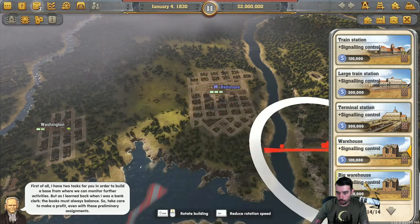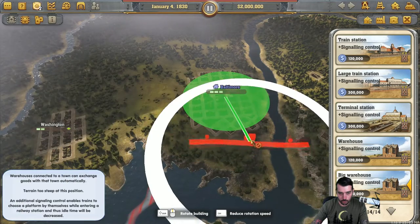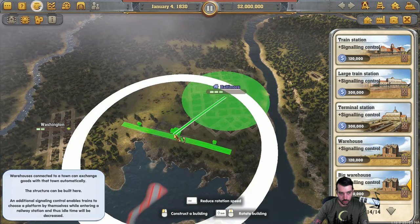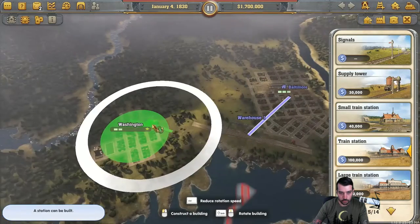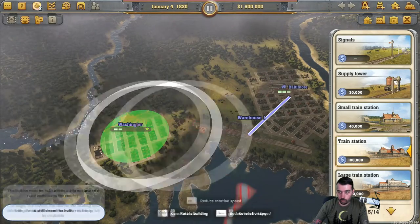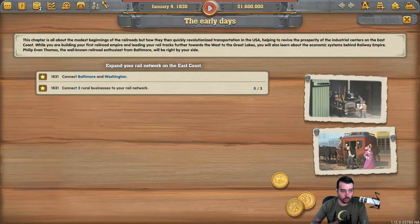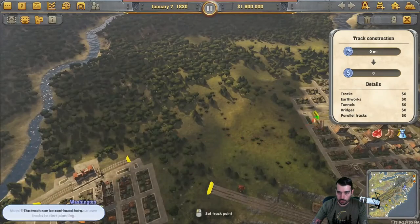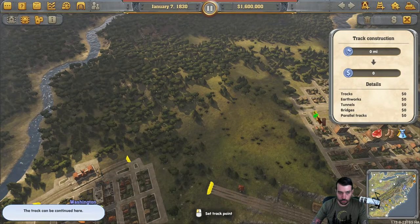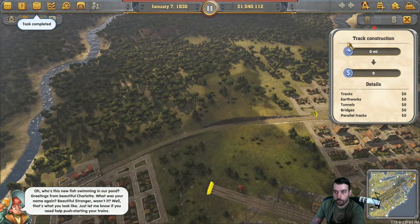I'm going to do the big warehouse if I can get it in without it messing up. There we go. And then I'm going to put a large train station right here on the outside of Washington. Let's go ahead and connect Baltimore to Washington. So we're just going to go through the task list as they pop up. The first two tasks are connect Baltimore to Washington, which we're doing right now, and then connect three rural businesses to your rail network.